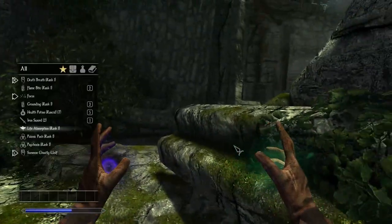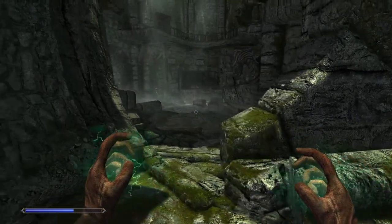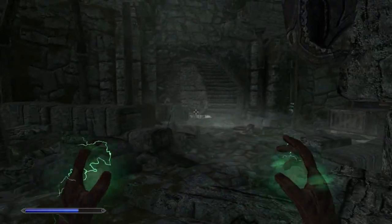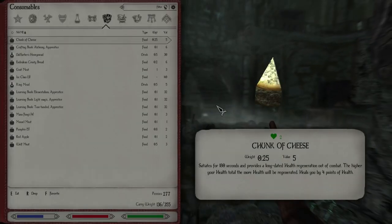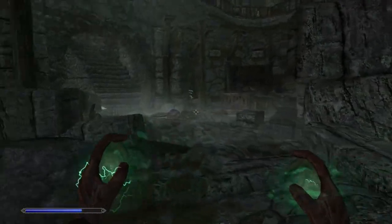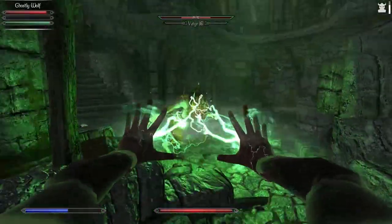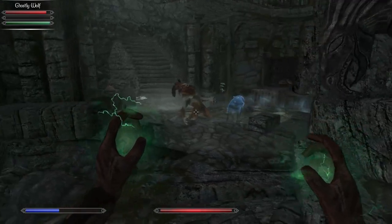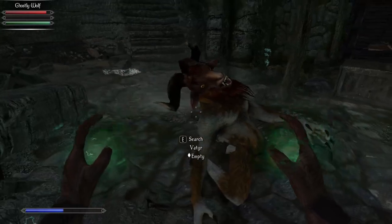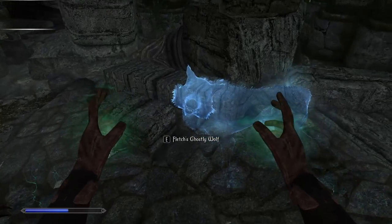We've got no time to lose. Whatever this Death's Breath does — it's in here. I tell you what, I'm never going to use mana with these spells, am I? These are strong. Forget using flame spells — entropy, entropy is where it's at.